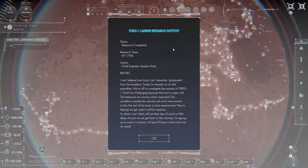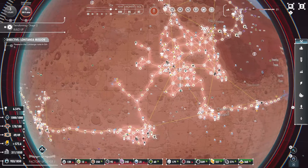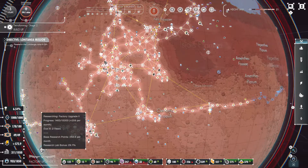Terex land research outpost: I can't believe how lucky I am. Yesterday I graduated from the academy, today I'm already on my first expedition — we're off to investigate the remains of Terex 1. The field work isn't what I expected; the conditions outside the colonies are much more severe. Luckily the rest of the team is more experienced. I can't deal with another day on little sleep — as soon as we get back, I'm signing up for work in a factory. We're up to 29.1% bonus.